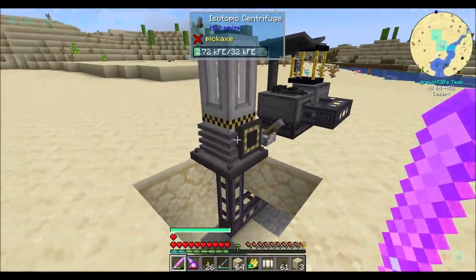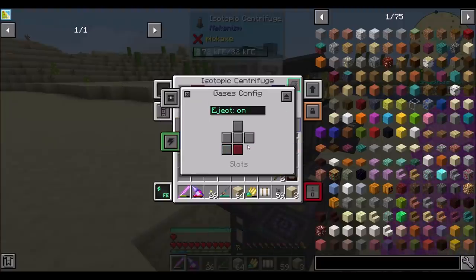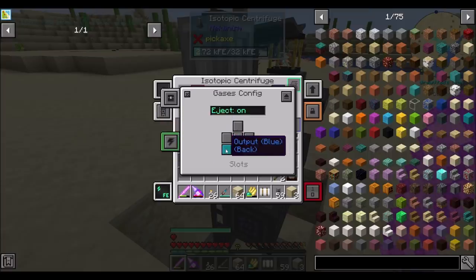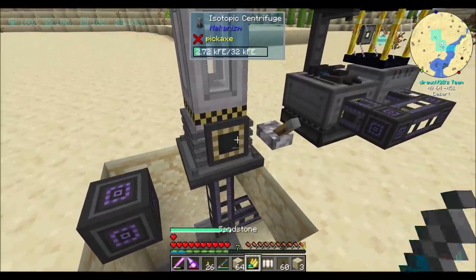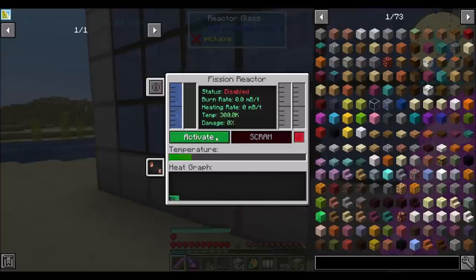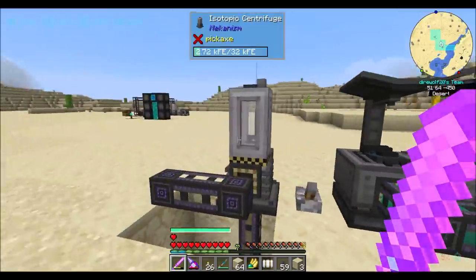And then you're going to output your gas in the back — I'm assuming that's a gas. Output back blue. You should be ultimate pressurized tube. Let's kick this guy on real quick. So you should be filling up with nuclear waste and off. And then if I invert your signal here, you'll start processing said nuclear waste into plutonium.